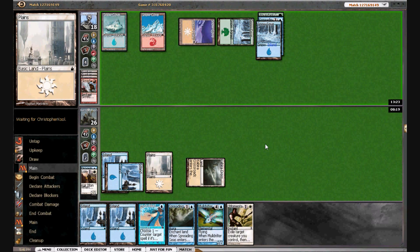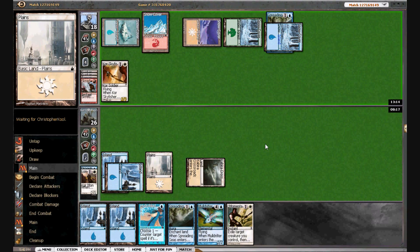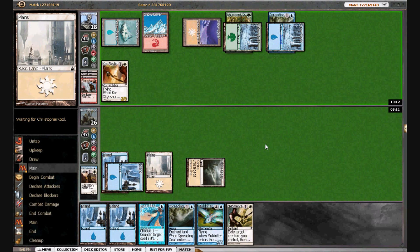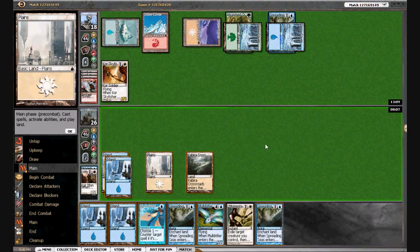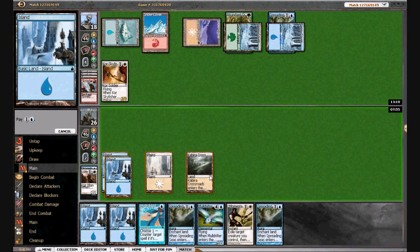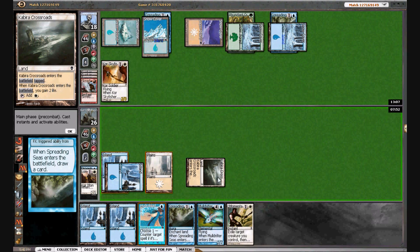Now our Spreading Seas gets a lot worse. But if he taps low enough I may go for my Mole Drifter play. We forgot this Court Sky Fisher can also rebuy things. If he leaves up Scred it really stops our Momentary Blink from happening. Spreading Seas not doing a lot — we drew two more, but now we can screw him off the other colors. Maybe that's good enough — screw him off of red and white. We're not doing anything else right now and I really want to make the Momentary Blink happen.